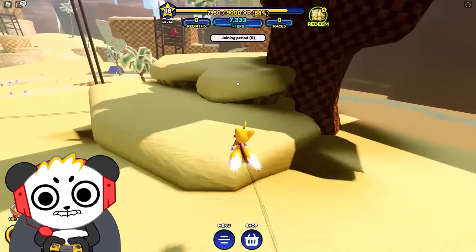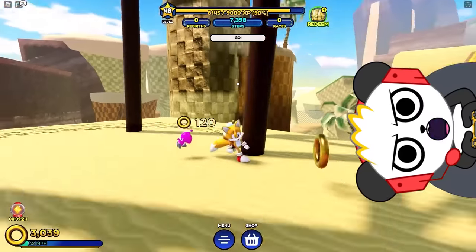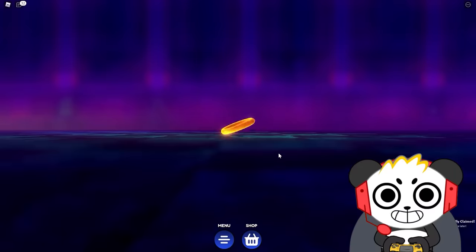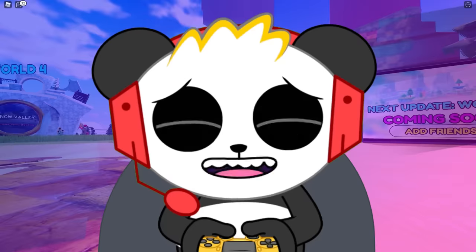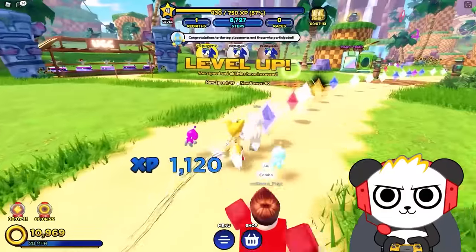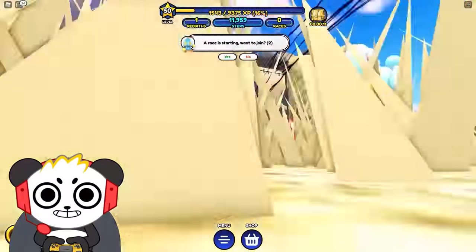One downside is that Tails can't fly with his tails — he should be able to do that, but I'll let it slide this time. Look, I hit level 50! And now I can rebirth. Now I'm back to level one! Wait, does that mean I'm slow again? Yep, Tails is slow. But we're getting faster again — I still got my triple EXP boost. So I found Tails here.